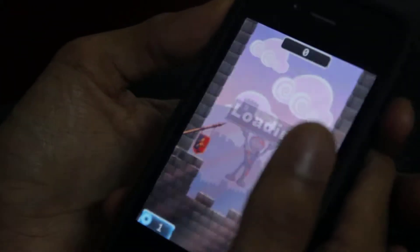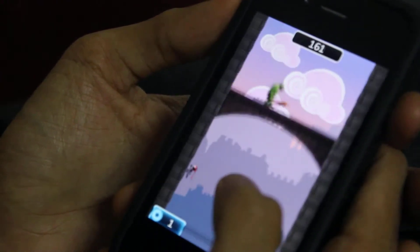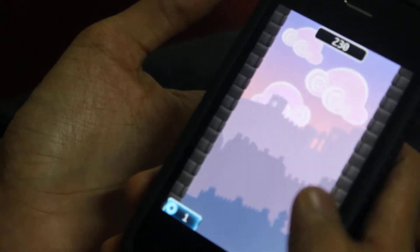This game is fairly simple but it's awesome fun. You're a ninja, you got to keep jumping between these two walls and you got to kill whatever comes along the way. Of course if you get hit you die, but I'll show you how it works.